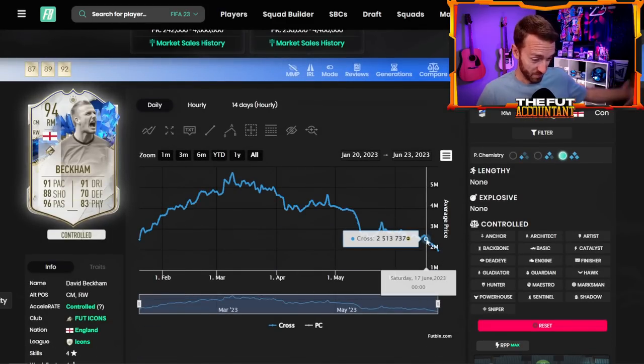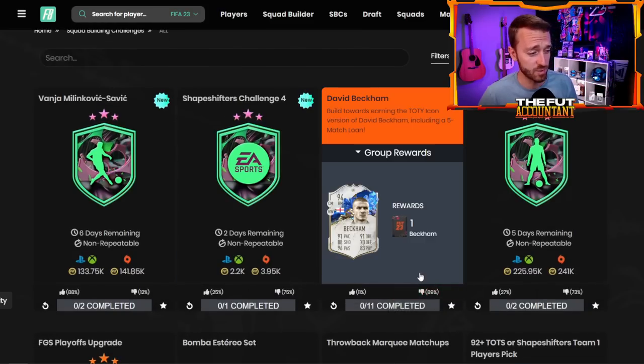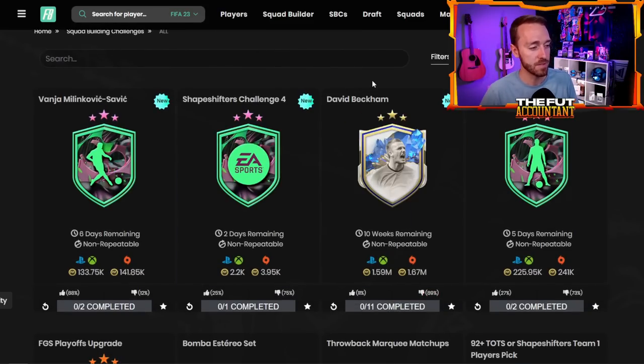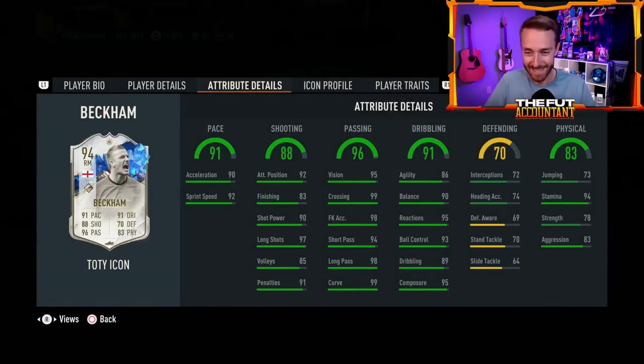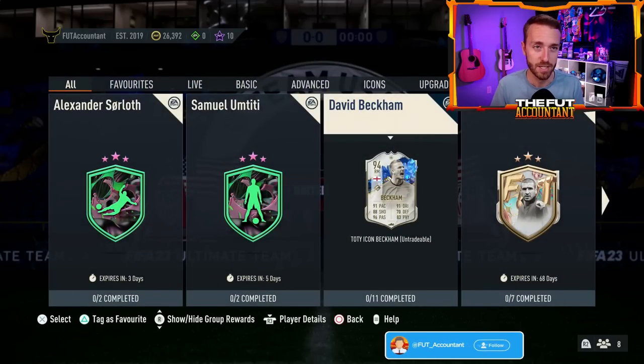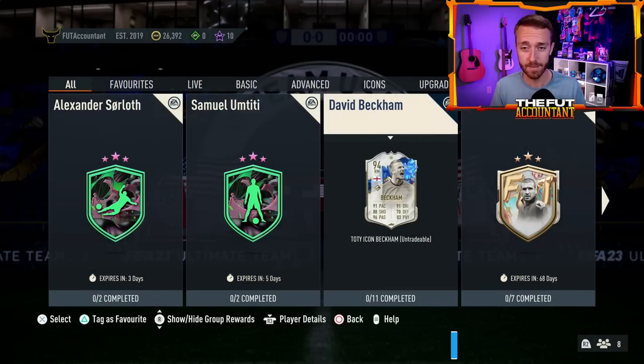His SBC is 1.5 mil — that's a dub. It's the best David Beckham card we're going to have in the game this year, so that is one you really have to get in your Ultimate Team. It's very craftable. I say W for this — it's more of an emotional feel than anything else, but it's going to be good in game.